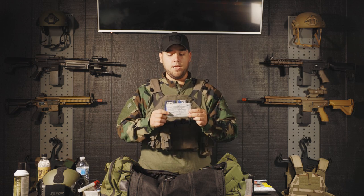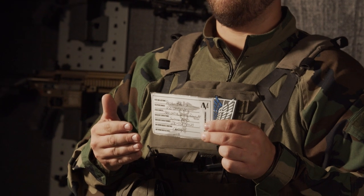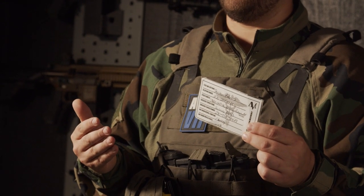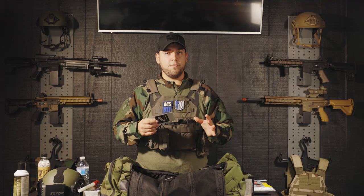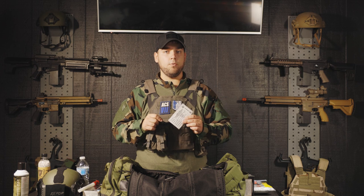Another item to have other than a radio is your identification card. Have things listed on here that include best contact information in case of emergency — next of kin, telephone number, and any known medical conditions. So that in the case of an emergency, whoever gets to you knows what they're looking for and knows how to address you best.